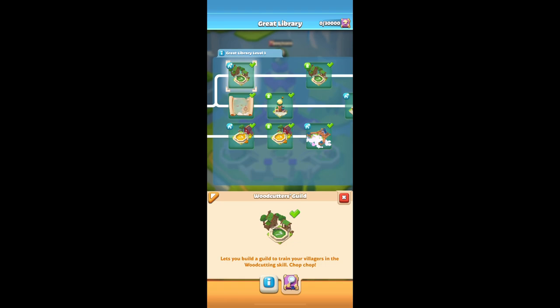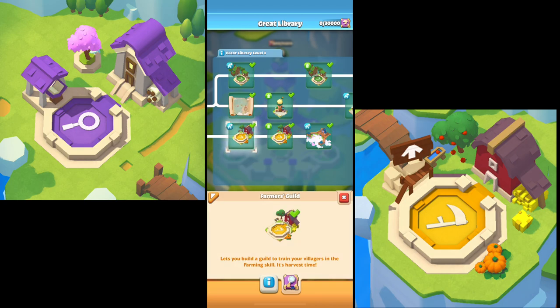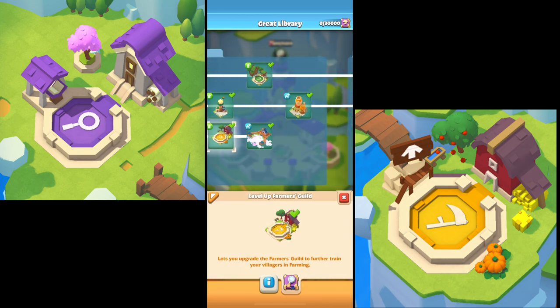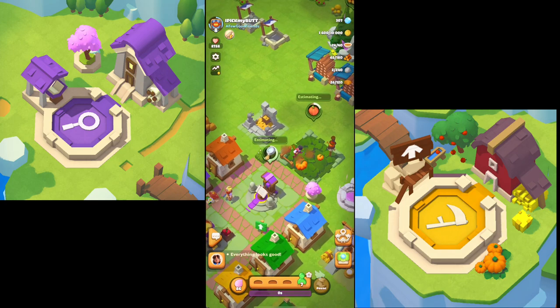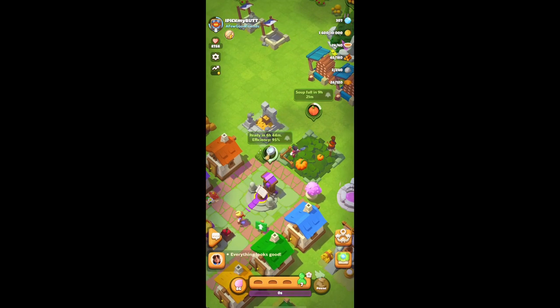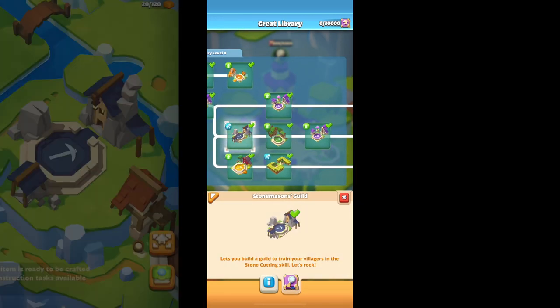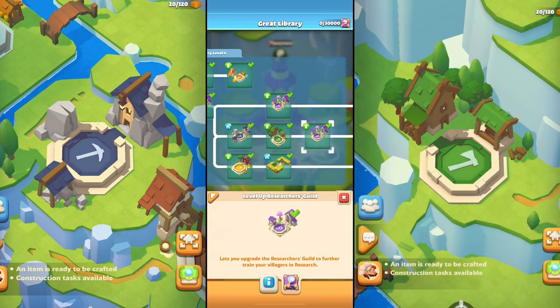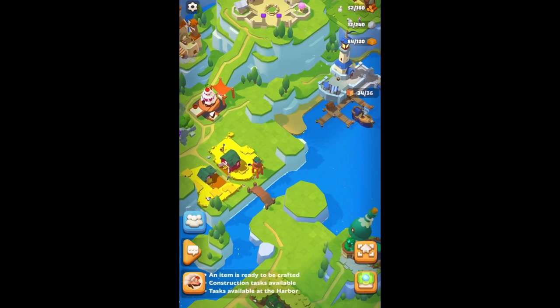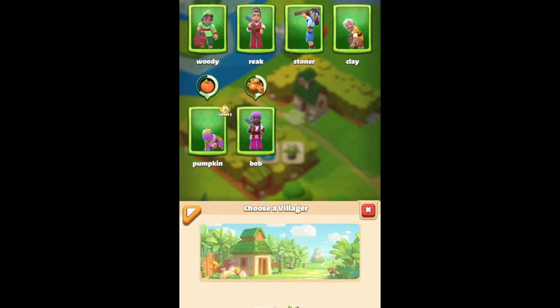My main focus is research first and farming second. Both should be easy to gain experience on since you should always have someone in the study and someone farming. After that, my priorities are stone and clay, followed by builders, and last is woodcutting — because honestly, wood doesn't take long to generate. This is the progression I follow every time I'm able to increase my guild levels.